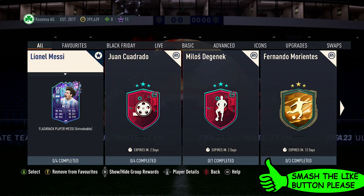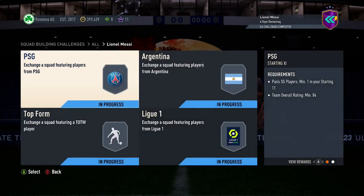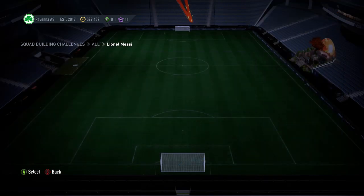So for this SBC, based on the current market, it's going to cost around 385k. It requires four squads to get four packs back: a small gold players pack, small prime gold players pack, rare mix pack, and also a rare players pack.